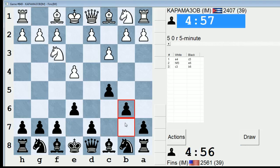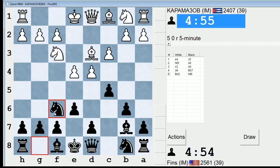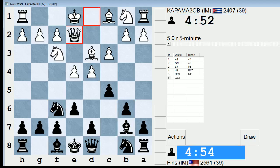Karamazov is playing the c3 Sicilian. I'm going to play this pet line that I like to play. It's a little bit dubious in this form, but that's alright. I'm playing knight f6, trying to induce him to advance in the center.